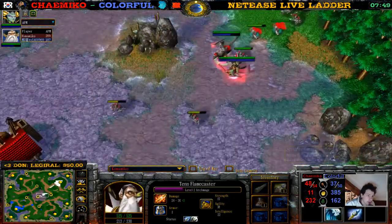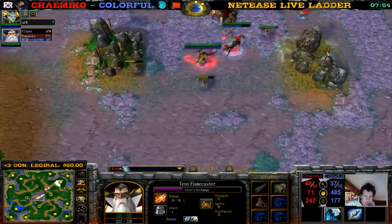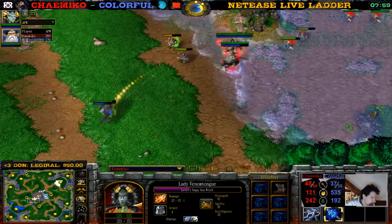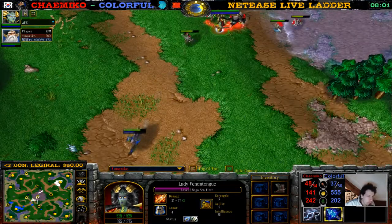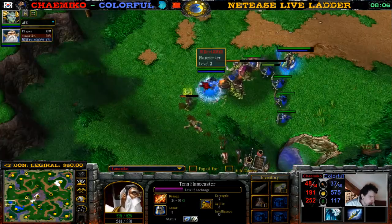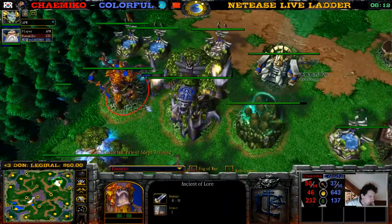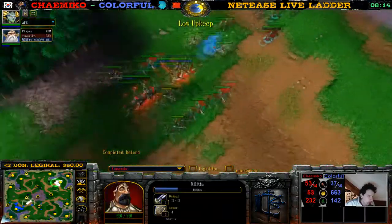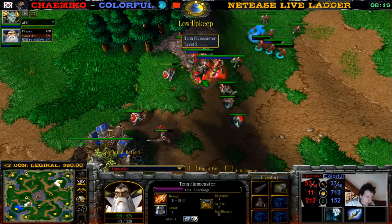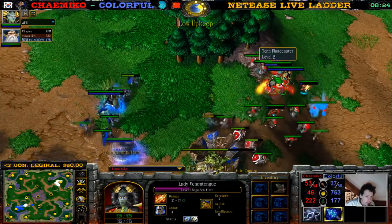We have a Flute of Accuracy for Chimiko — also a super item. Weird strat from Chimiko; I think he's behind now. He has two level-two heroes, while colorful has a level-three Demon Hunter and level-three Naga. He's behind in hero levels, but he is going for the timing attack. We've seen human players win with this — especially TH. TH loves this strat and always wins with it.